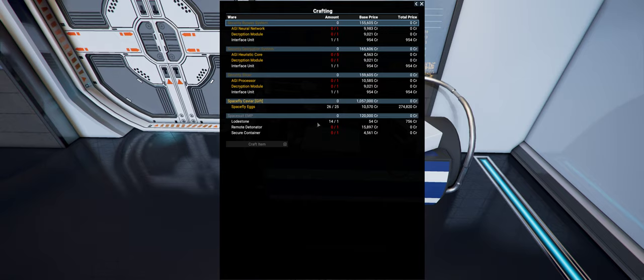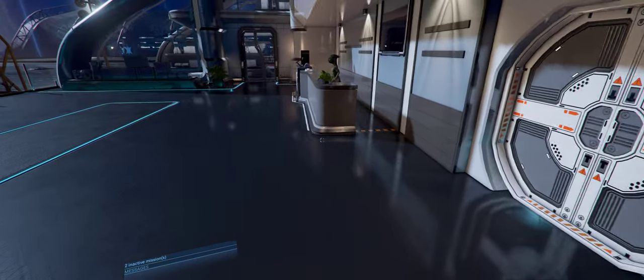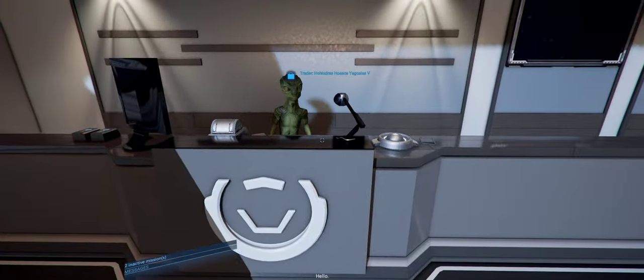I've got 26 space fly eggs and I can make caviar. Those 26 are worth 274, but if I make caviar with the 25 that I've got and sell the one, caviar is more expensive so it should give us more money. Let's see - craft item, craft a caviar. There you go - caviar will give us one million. The prices are all different in each station and each race though - some areas it might be less or more. But anyway, we'll go to the trader.